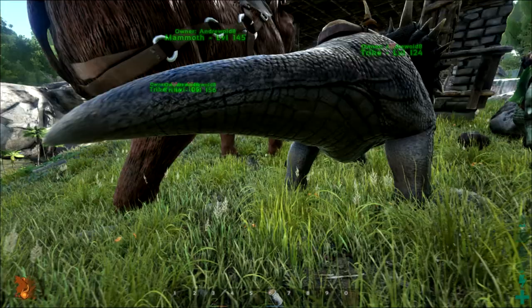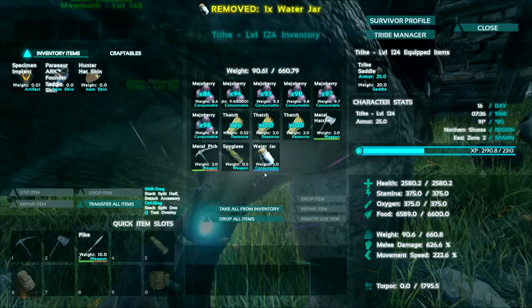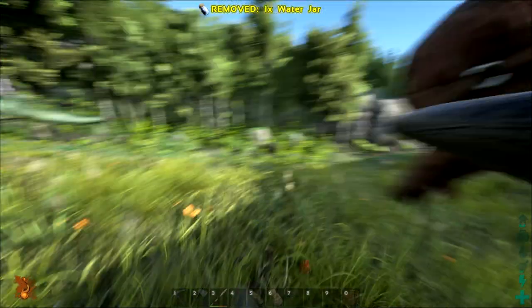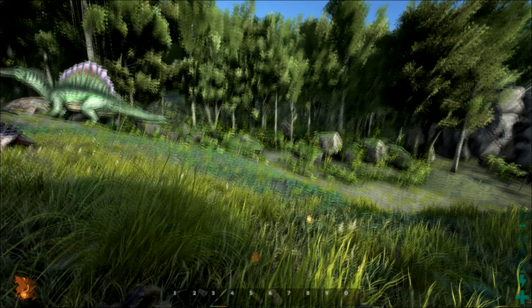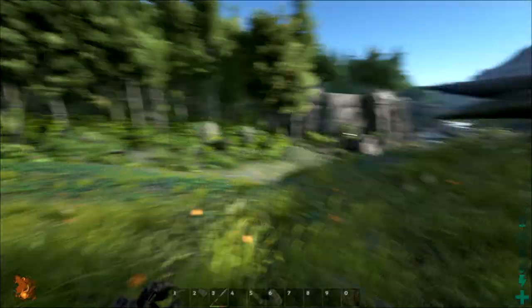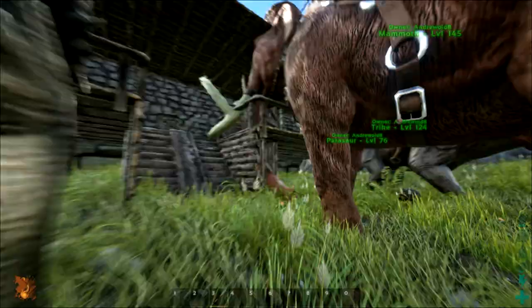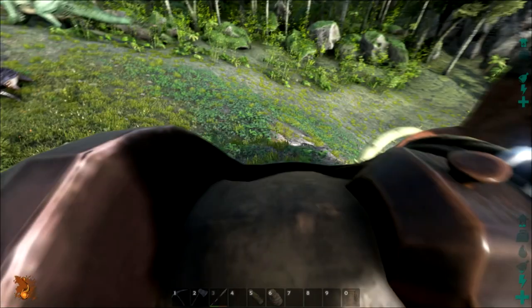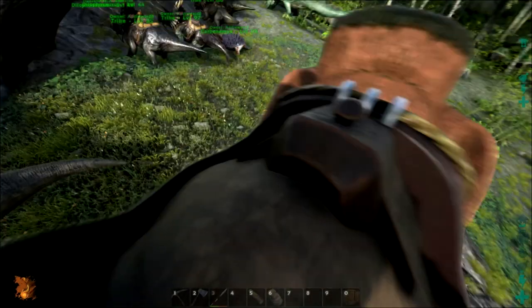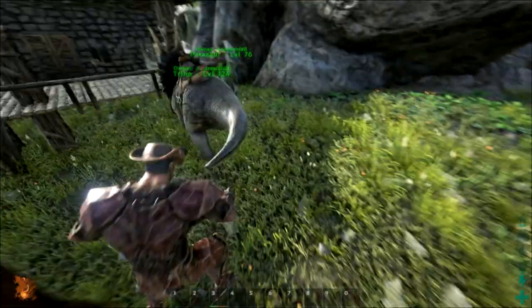I've also decreased the amount of weight I'm carrying to basically just one water jar — and you don't even need that. As the dino collects resources I can quickly eat the berries and it will give me water and food. As you can see I'm almost about to starve and get dehydrated, so the first thing we're going to do is collect resources.